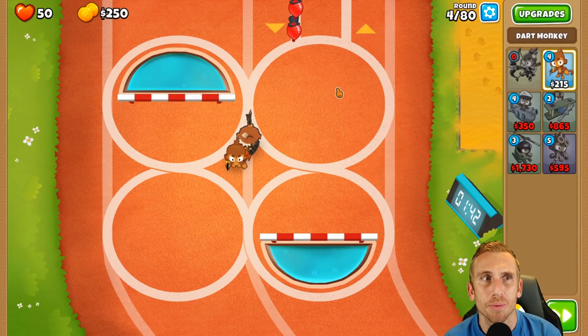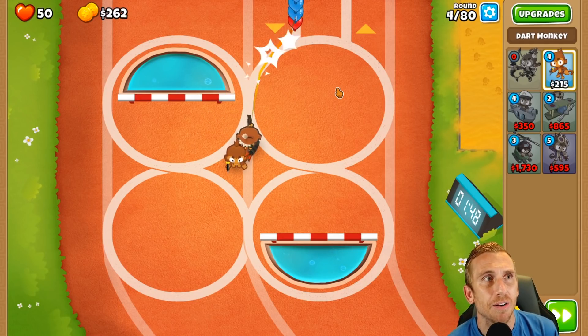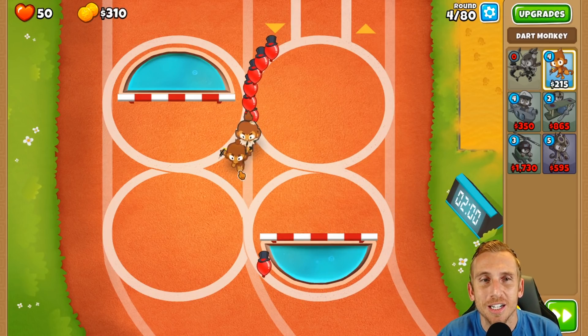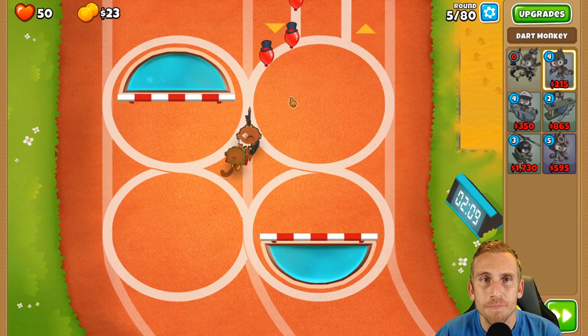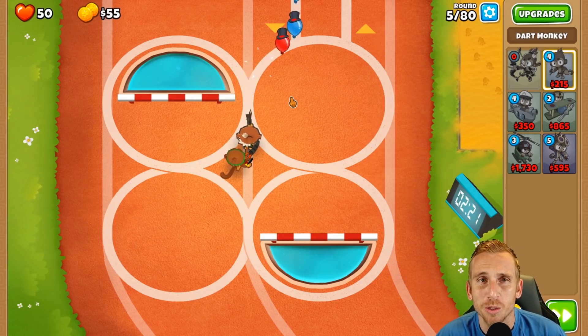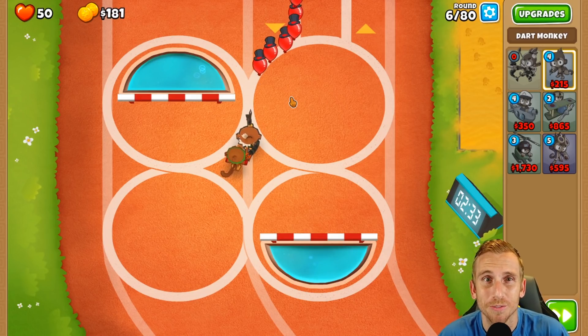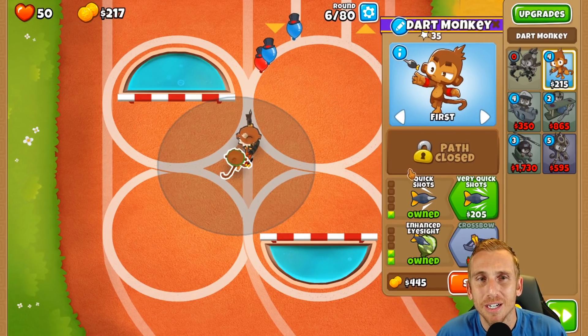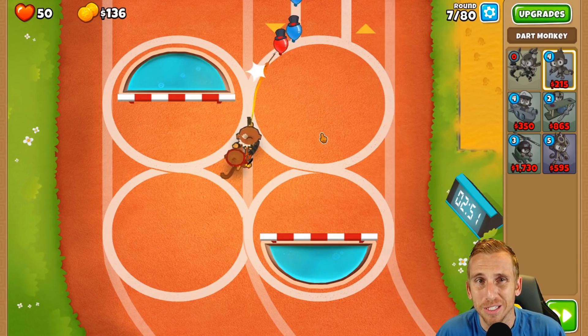I'm thinking we'll put the plane on Firing Range. These guys are going to be our main camo. This was actually a little difficult at first with no monkey knowledge - Firing Range was tricky and Bizarre was super difficult, but I think I've figured it out to where it'll be super simple now.